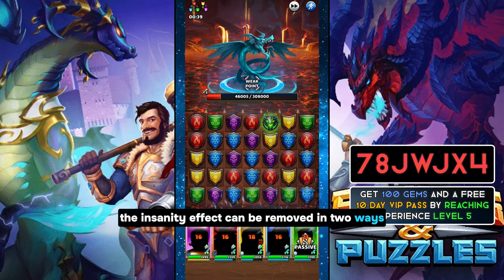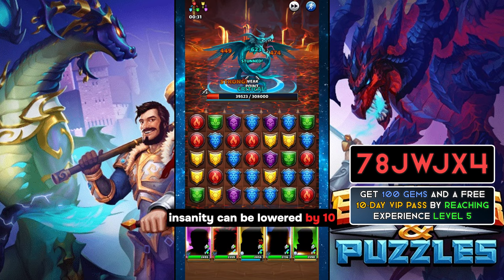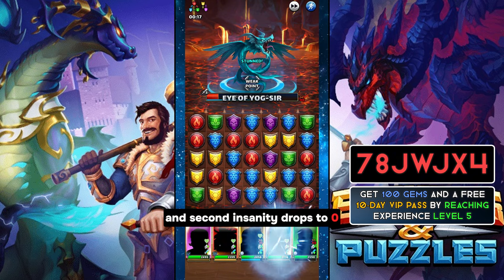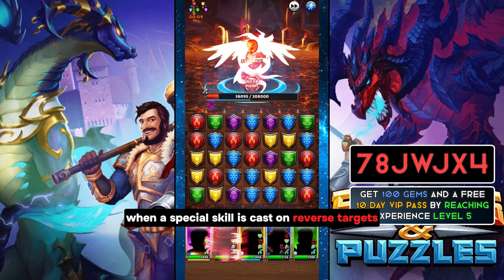And at the end of beta, the Insanity effect can be removed in two ways. First, a hero's Insanity can be lowered by 10 each time they are healed. Direct heals from special skills lower Insanity only once per cast. And second, Insanity drops to zero when a special skill is cast on reverse targets.